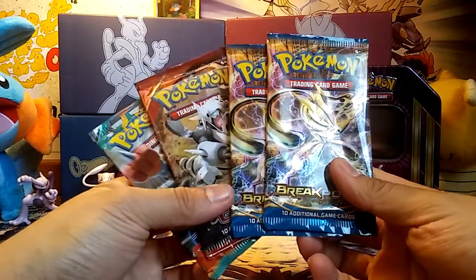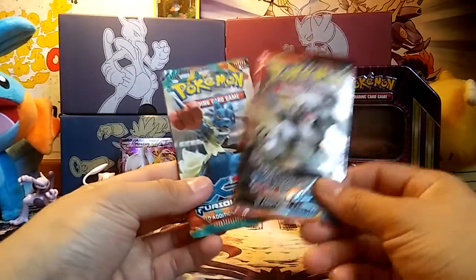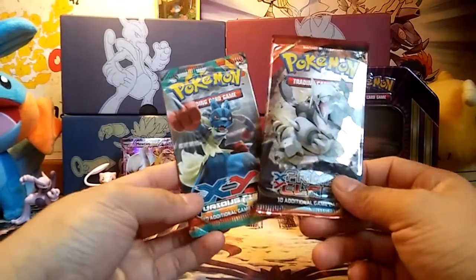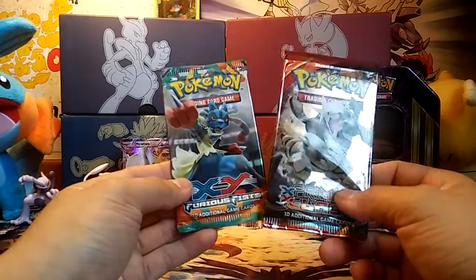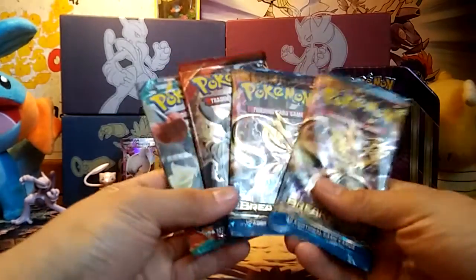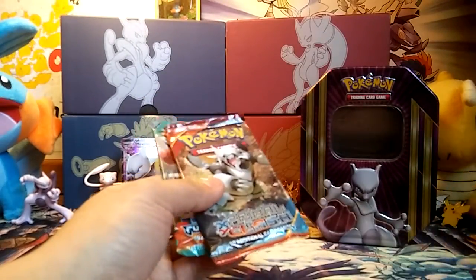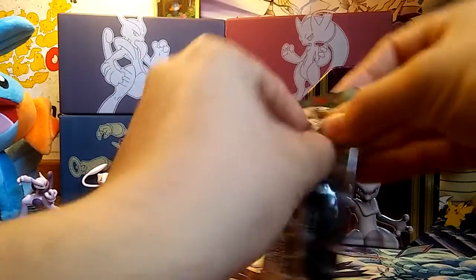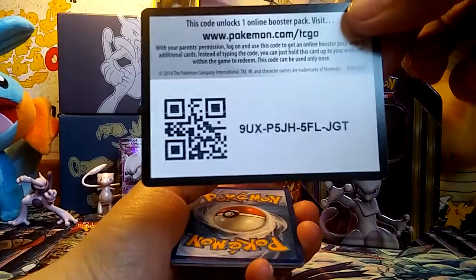We have two packs of Breakpoint. One thing I found really ironic is the fact that they went back to really older sets and decided to include what I guess are recycled packs they've had for so long and really wanted to get rid of — kind of disappointed there. They went all the way back to Furious Fist. But oh well guys, can't really complain too much. We have two packs of Breakpoint. We're going to go oldest to newest, starting with the Mega Lucario pack. I have opened quite a bit of Furious Fist but I hardly ever get anything from this set.